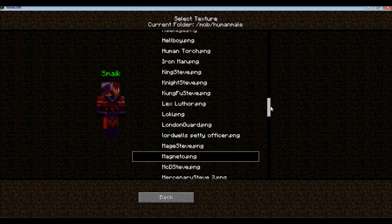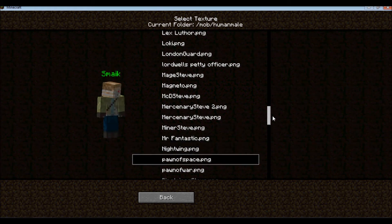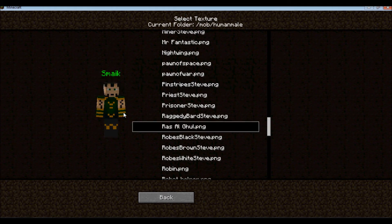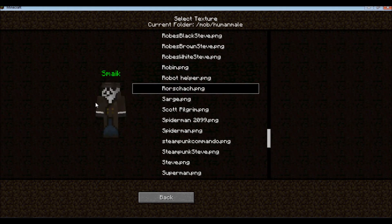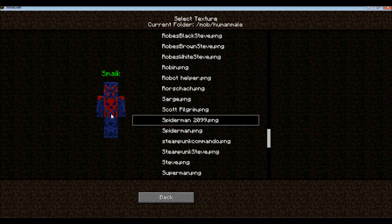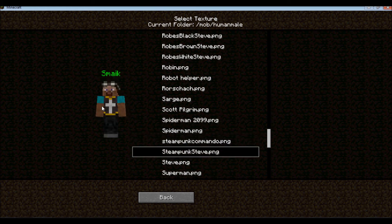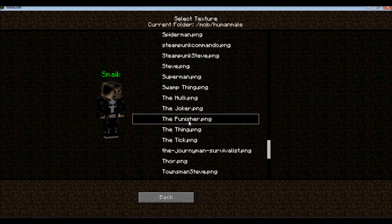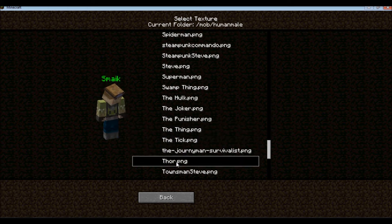Magneto. Mr. Fantastic. Nightwing. More Steampunk. Robin. Sarge. Scott Pilgrim. Spider-Man — the really weird version. Regular Spider-Man. Steampunk. Superman. Swamp Thing. The Hulk. The Joker. Punisher. The Thing. The Tick. And Thor.